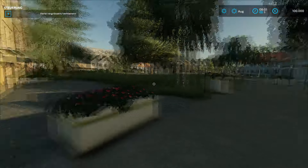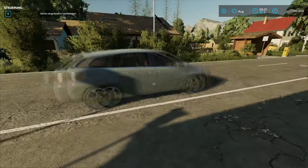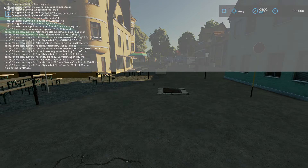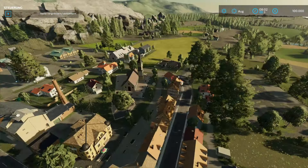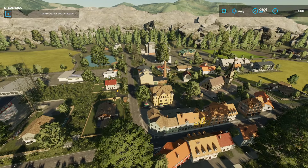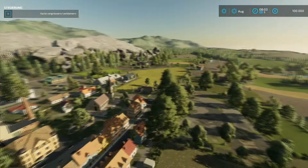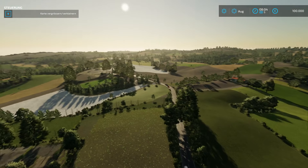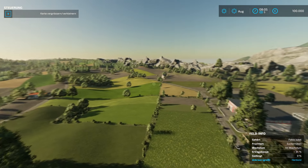Wir starten hier in einer Innenstadt-Fußgängerzone. Verkehr ist auch am Start. Wir gucken uns das Ganze mal von oben an: Wir sehen hier eine Stadt oder ein Dorf, im Hintergrund haben wir Berge. Die Karte ist auf jeden Fall hügelig und die Feldformen sind absolut unterschiedlich in Größe und Form.